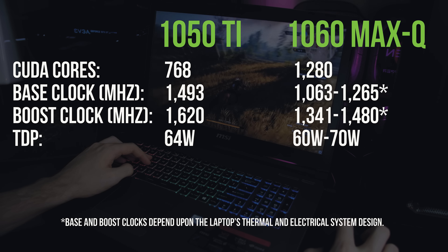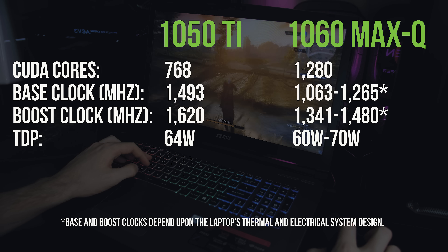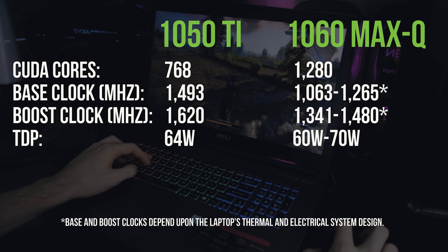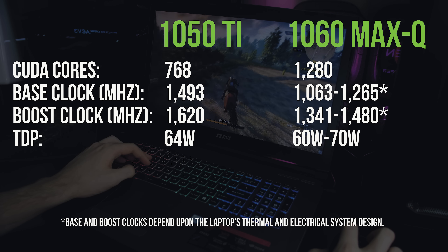The specs between these two graphics cards are a bit different. Although the 1060 with Max-Q has more CUDA cores, it has lower base and boost clock speeds compared to the 1050 Ti, to help it run cooler and quieter, which is the main point of the Max-Q graphics cards.